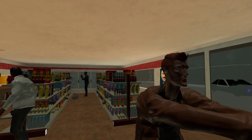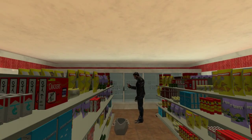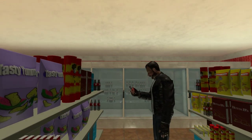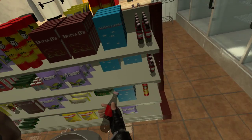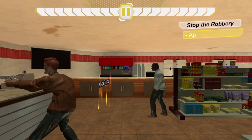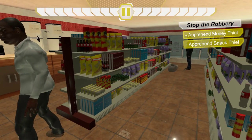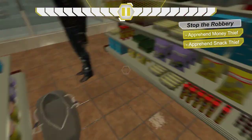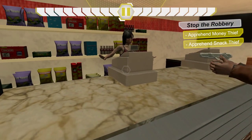Oh no, it's the same guy — what are you doing here dude? This dude's like 'what, a Coke?' Is this me? No, this isn't me, he doesn't have a watch on. The objectives are: stop the robbery, apprehend the money thief, apprehend the snack thief. Alright, what can I interact with? I think I can check before I actually start the level — I think that's what you're supposed to do.